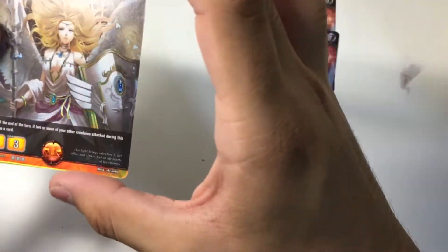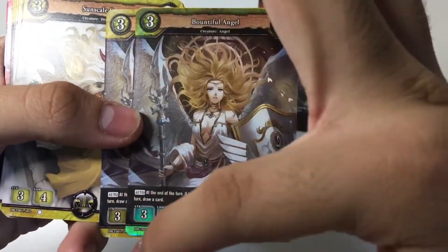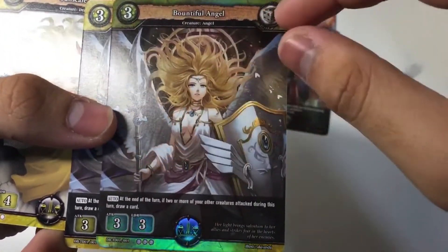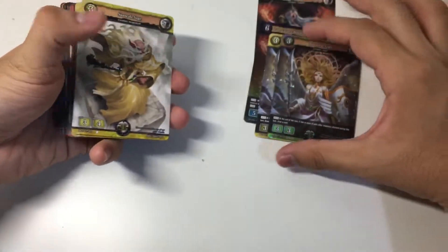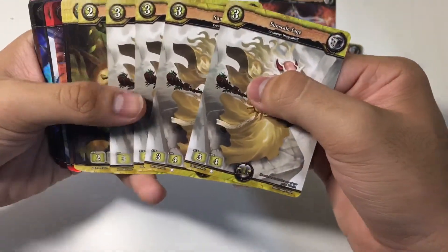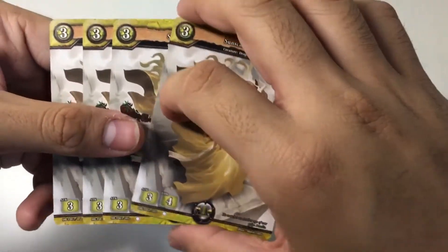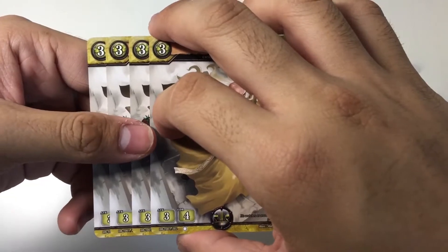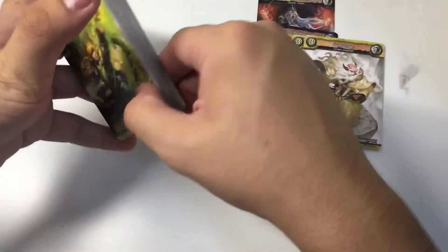We have two copies of Bounty Full Angel, a Logress card. It's a three-cost, three-three card. At the end of the turn, if two or more of your other creatures attack during this turn, you must draw a card — one foil and one non-foil. Next, we have four copies of Sun Scale Sage, another Logress card. It's a three-three-four card — pretty tanky for a three-cost card, a nice vanilla with no scale ability.